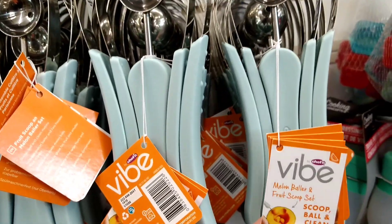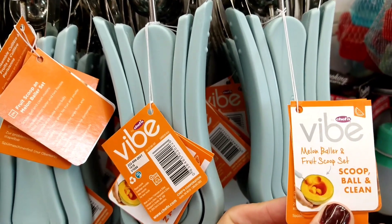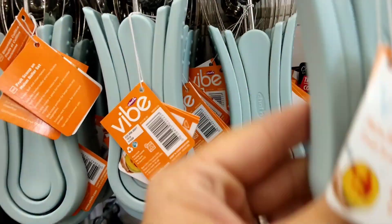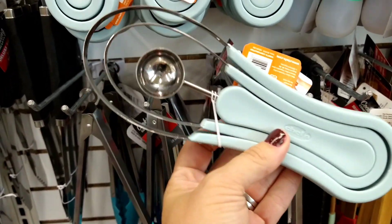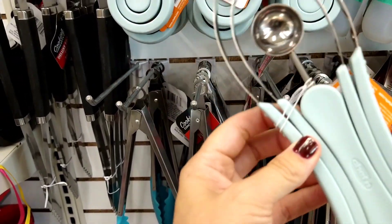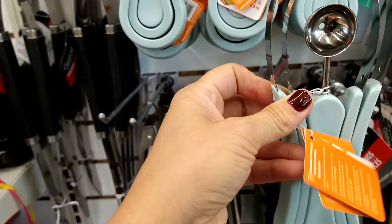This is about my fourth or fifth item I've found from the brand Vibe by Chef. This is a melon baller and fruit scoop set — looks like you get three pieces. I don't know the regular pricing for this brand, but finding it at Dollar Tree for a dollar twenty-five is a really good deal. Always keep a lookout for name-brand items.